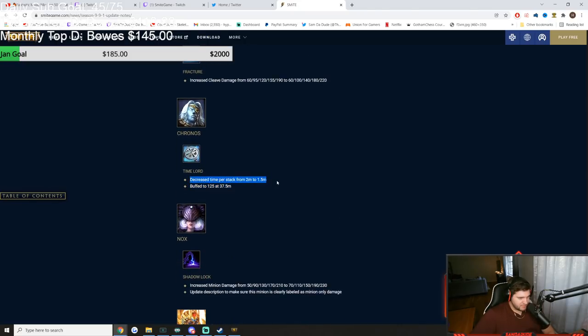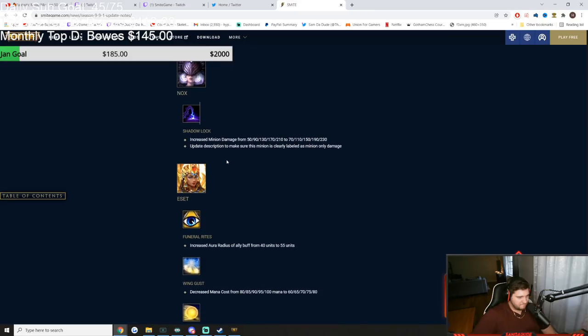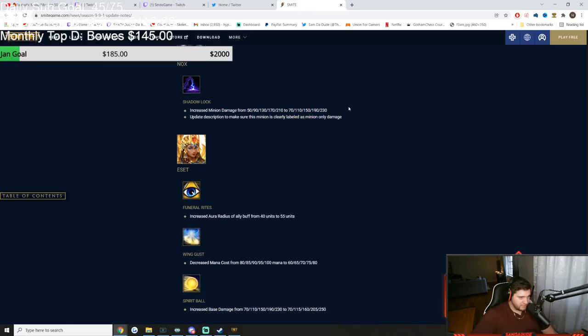Chronos — passive decreased time per stack from 2 minutes to 1.5 minutes. Previously you had to be in a game for an hour to max out his passive power buff; now it only takes a little over half an hour. Nox's Shadow Lock does 20 more damage to minions — description updated for clarity.